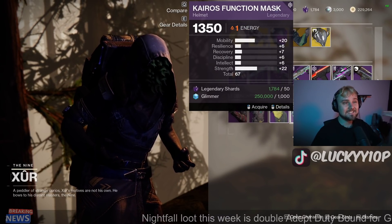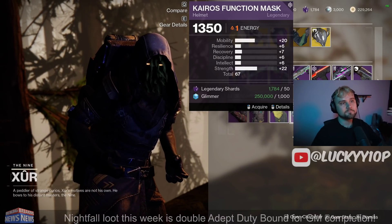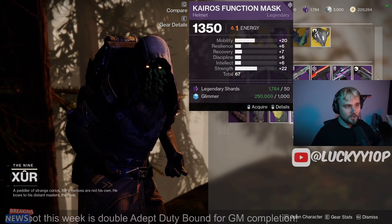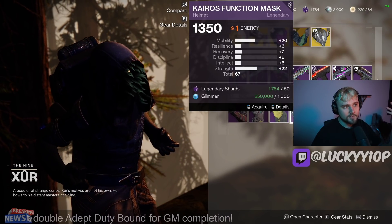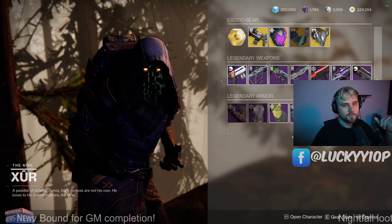And then the Helmet is actually at a 67-stat roll — this might be the highest stat armor I've ever seen Xur have. 67 is pretty insane. It's got 20 Mobility, really low Recovery, and 22 Strength though. Not the best distribution overall, but not the worst. For Hunter, getting your dodge back frequently and using your melee — which is often really good on Hunter — could be worth grabbing. And then the Boots are at 58, another really low roll, so overall not very good there.